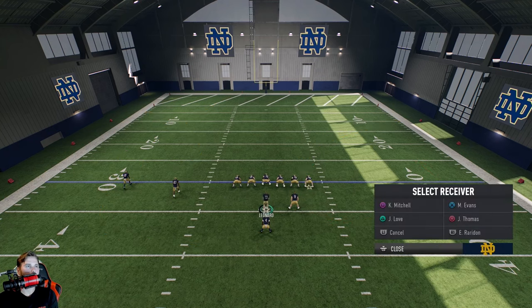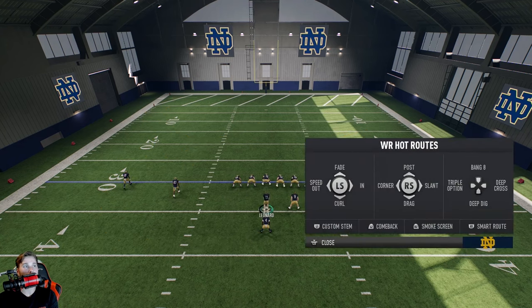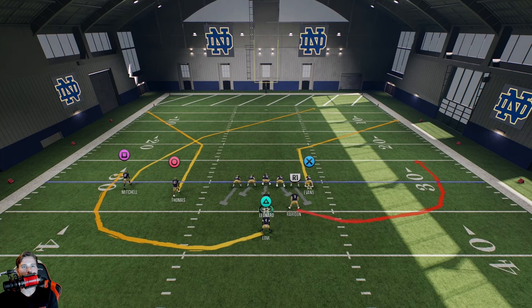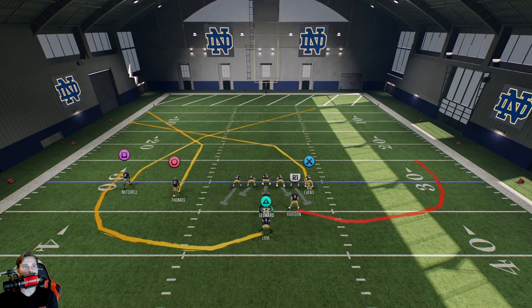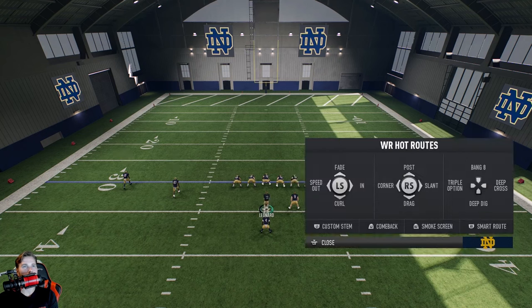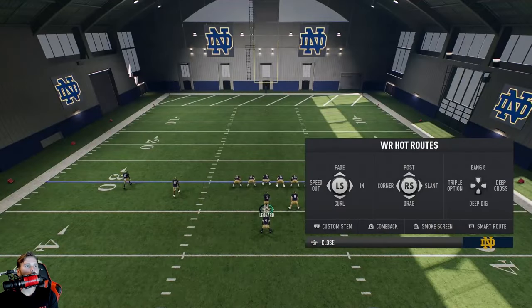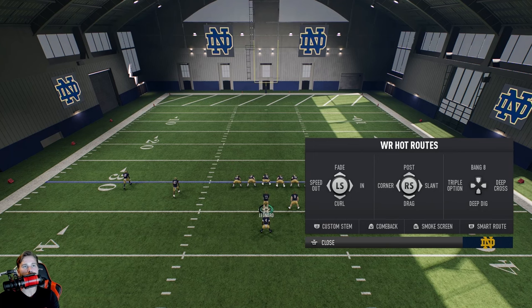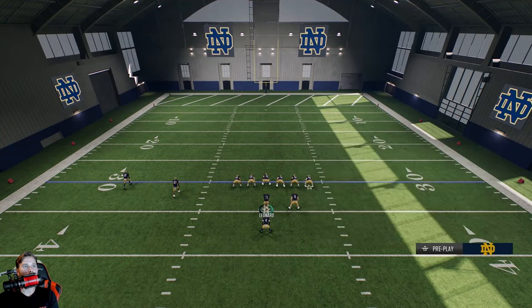Triple option gives the outside receiver multiple ways to go — he can run a hitch, a post, or a fade. Deep cross is simply going deep across the field. A really important one: if you combo a deep cross on Square with one on X, now they're deep crossing together, which is one of the easiest ways to get people open. Deep dig is just a big in-route, a longer in-route. Smart route means the receiver runs the route to the actual down distance — first and eight, they run eight yards; first and fifteen, they run fifteen.